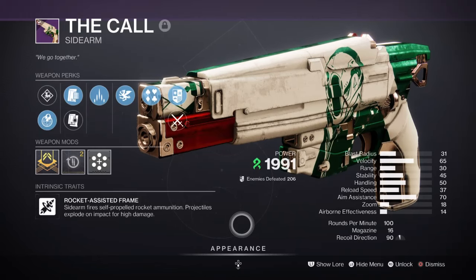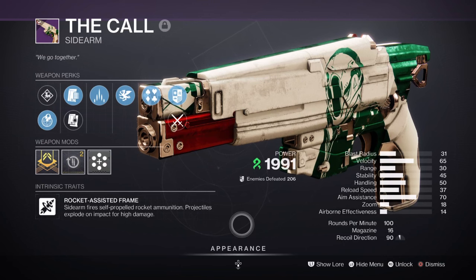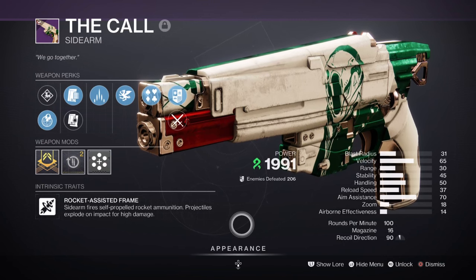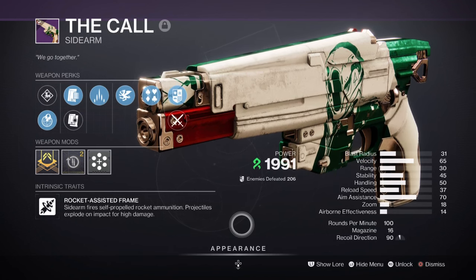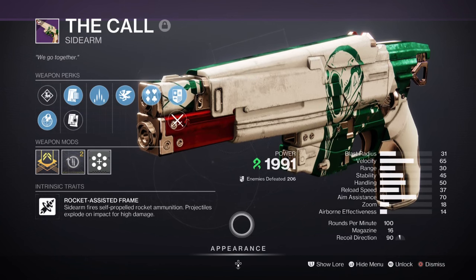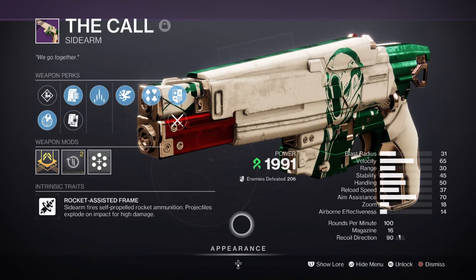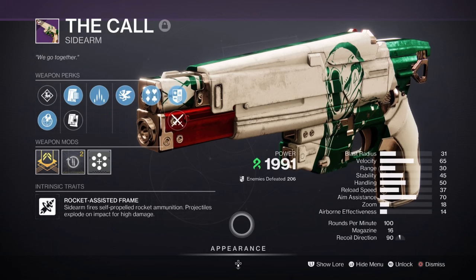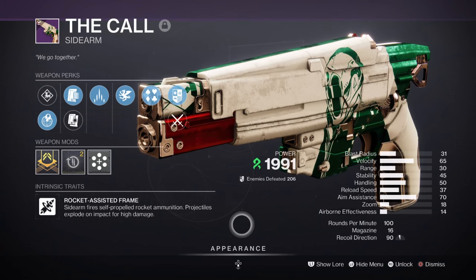As we have covered our exotic primary weapon, I would then advise you to pick a special weapon for the build — these are all optional but do hold some benefits. For secondary, I have The Cooler with Vorpal Weapon and Slice. This sidearm can be easily obtained by farming it, getting red borders for it, or getting lucky with your drops. Just like in Debt and Kindness, the following is great to use against majors and mini-bosses alike with the damage it provides, while also being very useful for slowly building up our Darkness Transcendent energy.